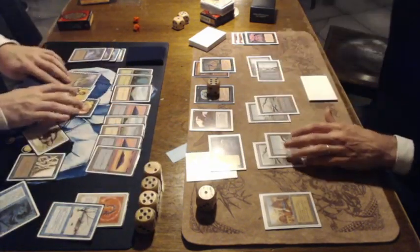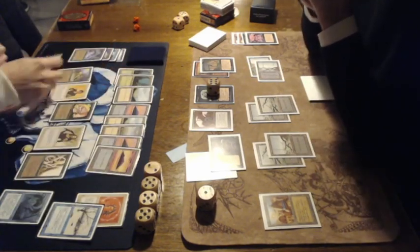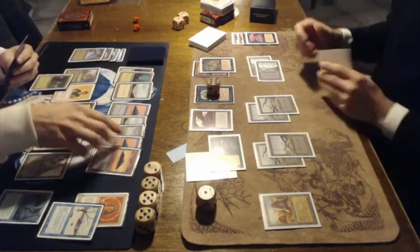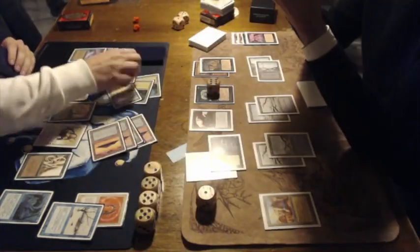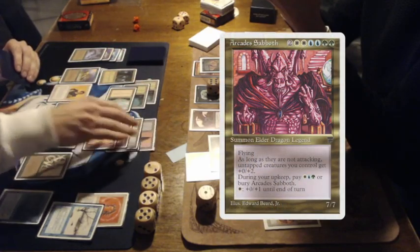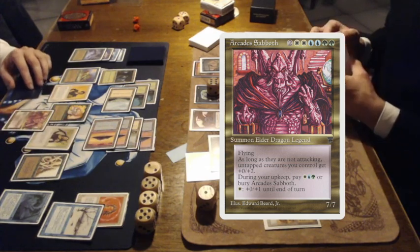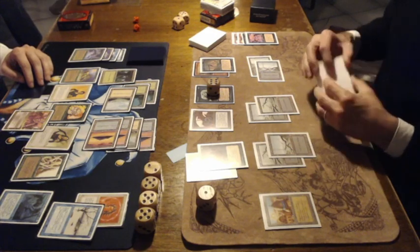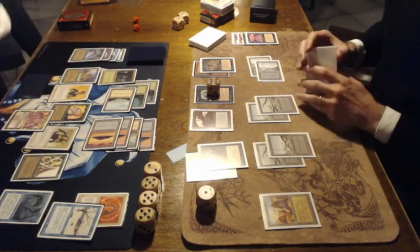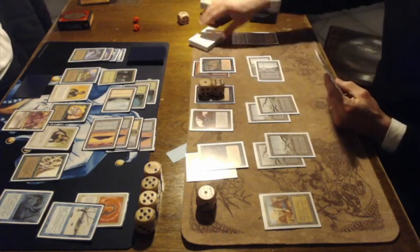Attacking here with the Imp. He's got a lot of chump blockers of course, so I don't think Ron can win with what he's got on the table now. And wow — look at that, Ron is playing an Elder Dragon, Arcades Sabbath. Ridiculous — he actually pulled an Elder Dragon out of his Chronicles packs! That's a 7/7 flyer. I think this is his game, unless... Nick needs removal.